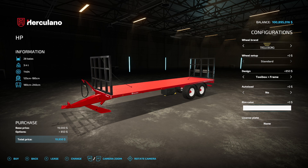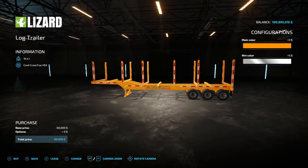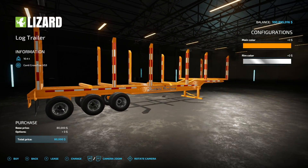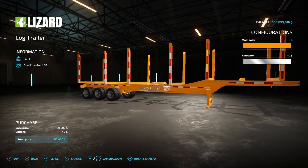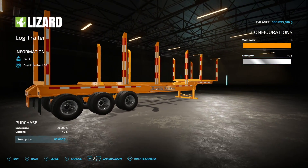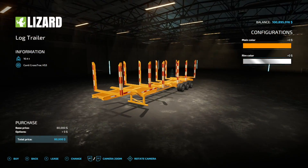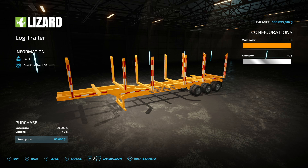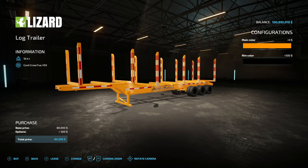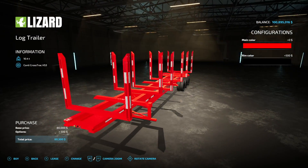Next we have the Lizard Log Trailer. This was originally made for PC and then rebranded — interestingly, all they changed was the title, keeping the same non-licensed 'Hall Built' trailer branding. It'll probably be updated for consoles sooner or later. At the end of the day, it's just a logging trailer with rim colors and a main color option.